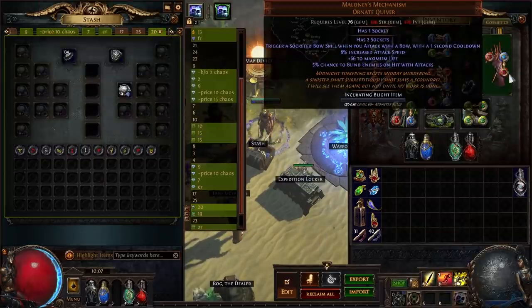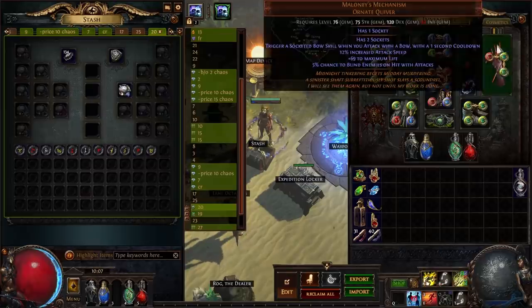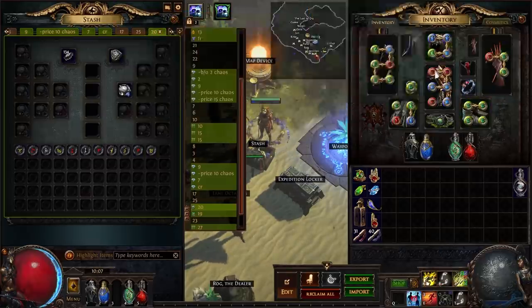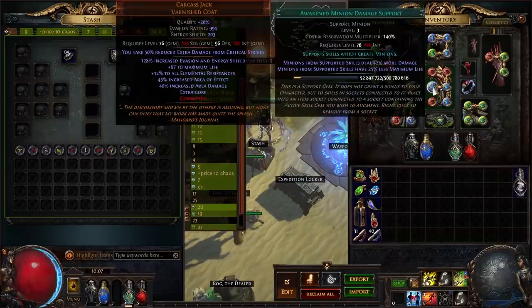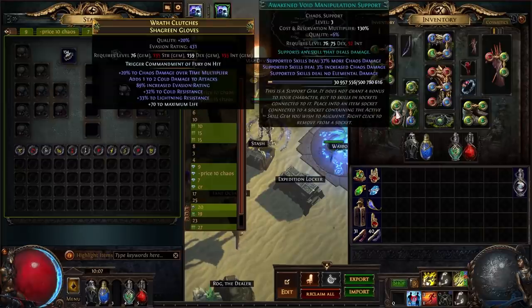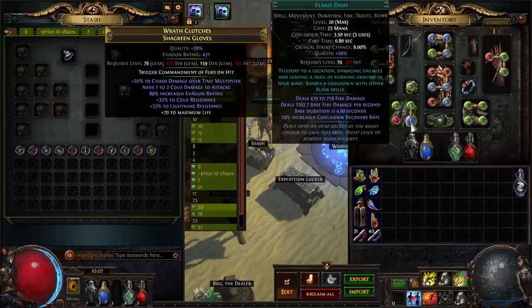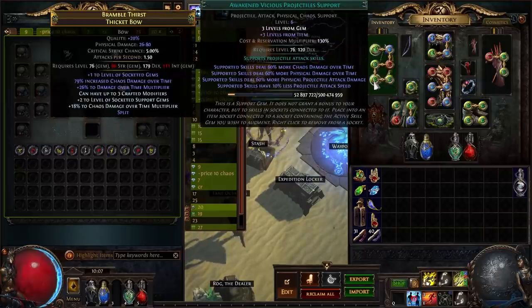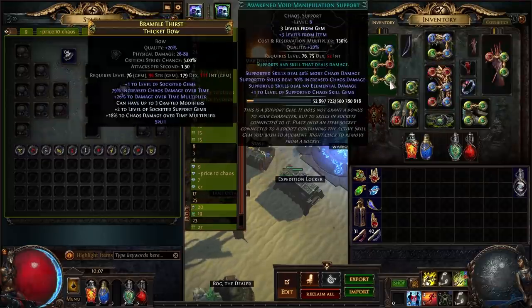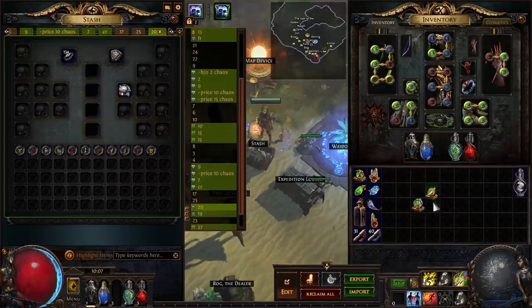In total I am leveling up 27 gems. I am counting my main 16 because I'm leveling up Void Manipulation and Vicious Projectile, then selling them and buying new ones. I prefer to buy level 2 Void Manipulations because with +2 gems from a bow it's upgraded to at least level 5, which gives +1 to level 2 Chaos Skill gems — the most important thing you need from it. It doesn't matter as much for Vicious Projectile.